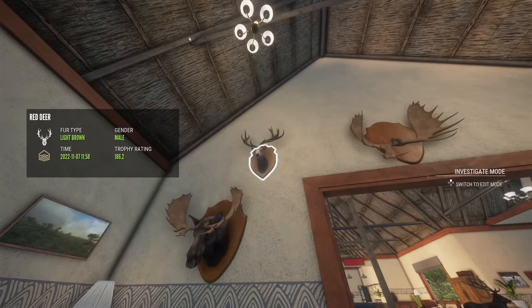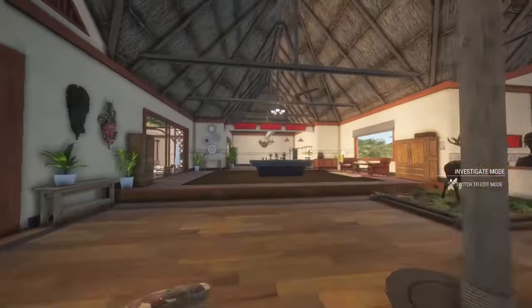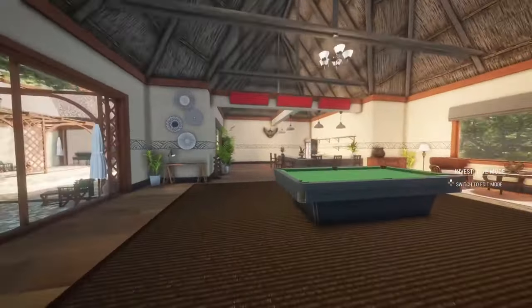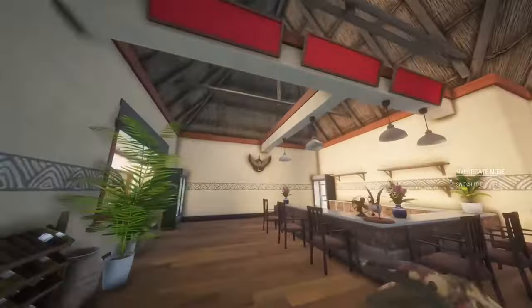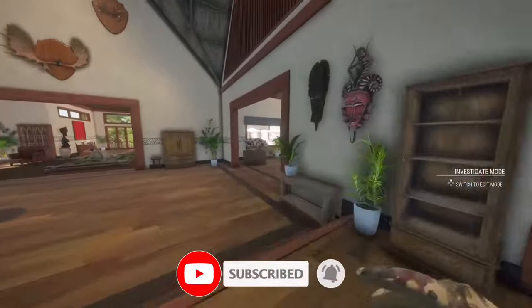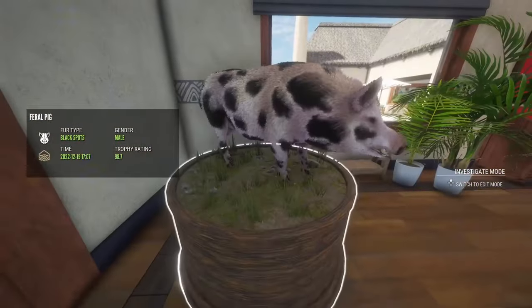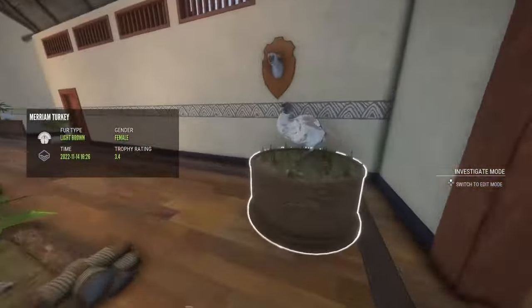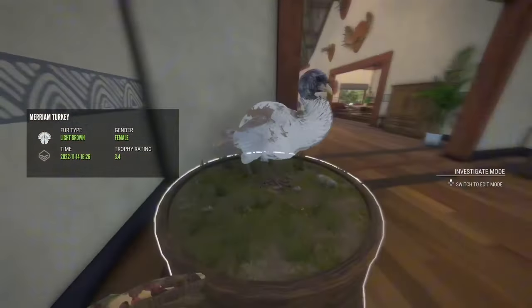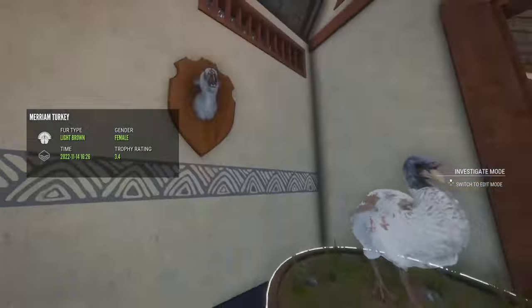Got a herd moose, another red deer, another moose — nothing too big. There's a goose over there; I don't know why I have a solo goose. It's just a bronze — I don't remember why I have a bronze goose. Also a big feral pig at 98, but I thought it looked cool with the black spots. There's a light brown turkey — comment if light brown is still rare, because I don't think it is anymore.